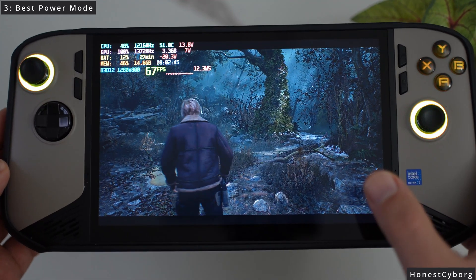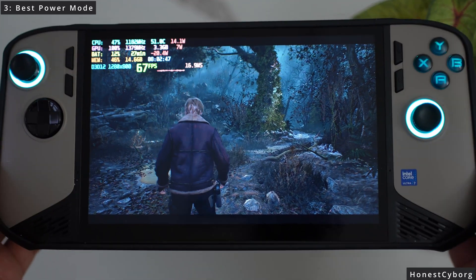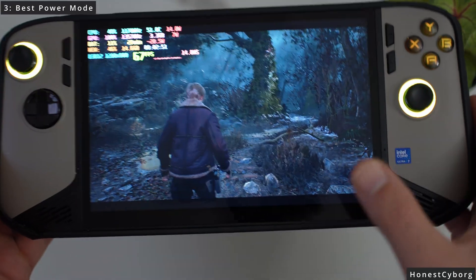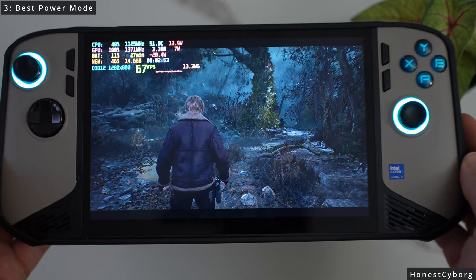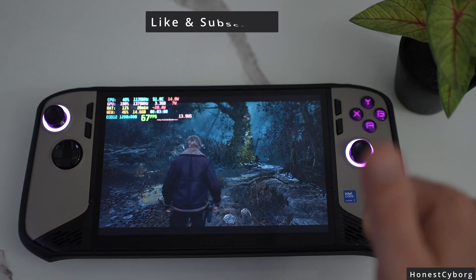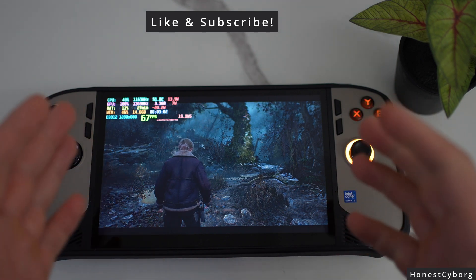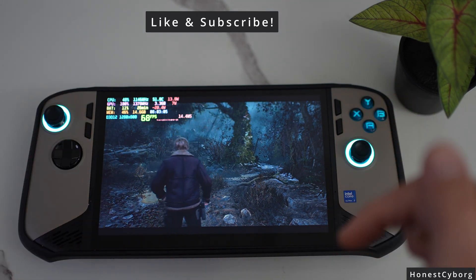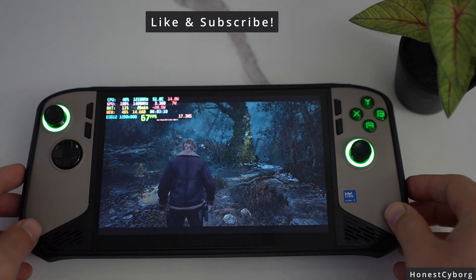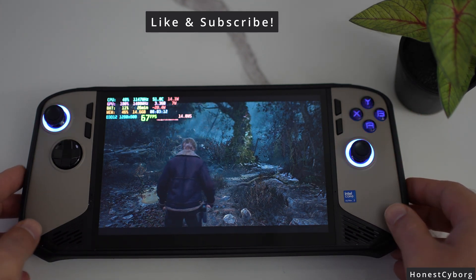This does not apply in every single game — in some games you may need to select best performance mode. However, in GPU-intensive games such as Resident Evil 4, make sure you select the correct power mode for the best performance. Make sure you like and subscribe so I can continue making these videos, comment down below and let me know if you found any of these tips useful. Thanks for watching and I'll catch you in the next one.